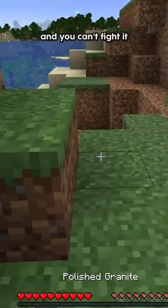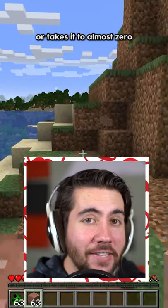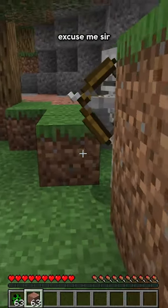If you're fighting a creeper but you don't have any tools and can't fight it, just put a block down between you guys and it blocks the damage or takes it to almost zero. What the heck — excuse me sir, I'm recording.